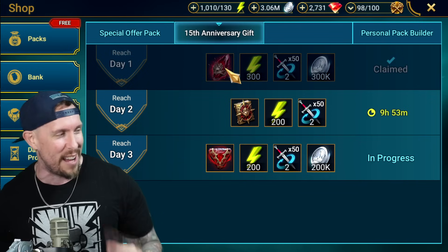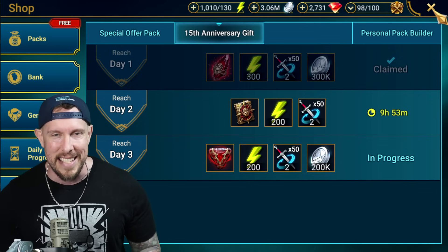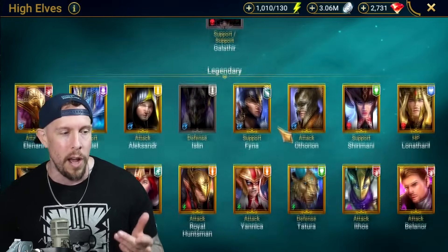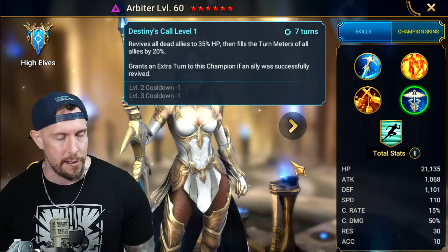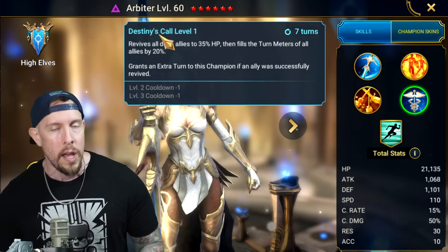Galathir, fingers crossed. We also have news of a brand new fusion today. The name of the fusion is The Incarnate. And she's actually a companion champion to Arbiter. She has a lot of synergy with Arbiter, and obviously a lot of you guys have Arbiter. She even has an ability that basically resets the cooldown of Destiny's Call. So, without further ado, let's take a look at The Incarnate.